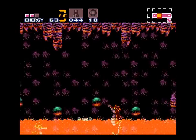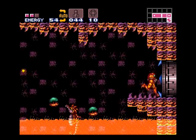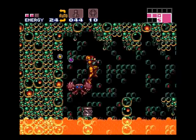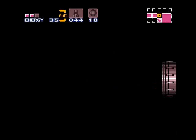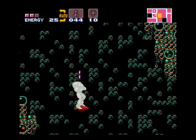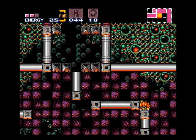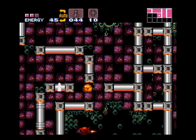I'll point them out when we come to them. So we've got the speed booster. I am going to be fighting Crocomire to get the grapple beam — or actually I don't necessarily need it. Shinespark is the other really common, relatively simple special move that Samus has that you can use to do a lot of sequence breaks.